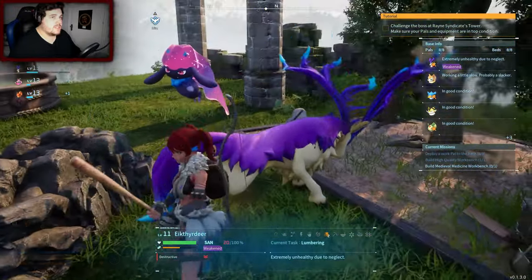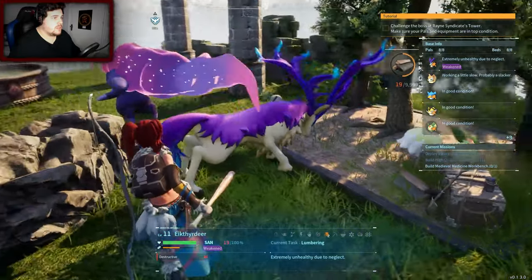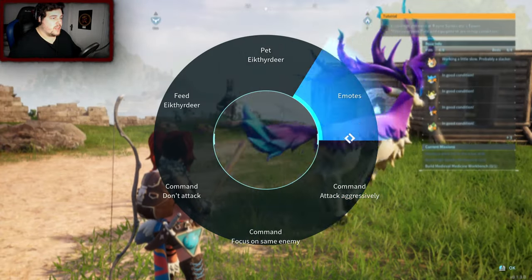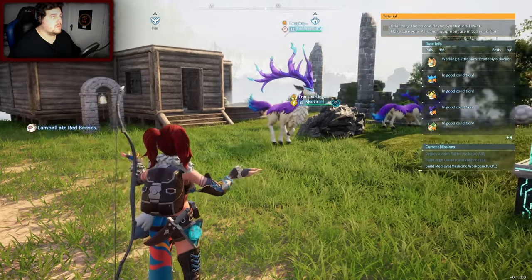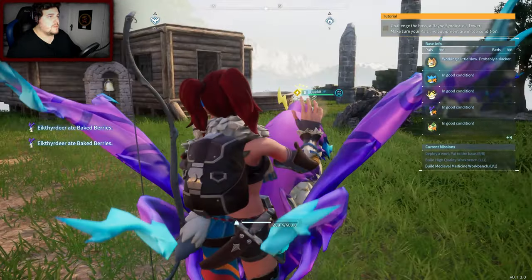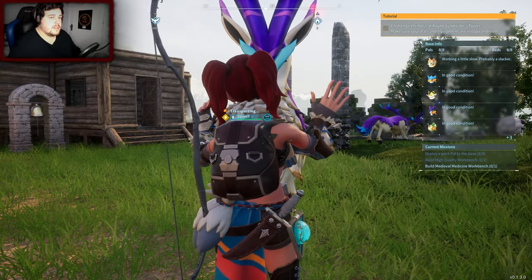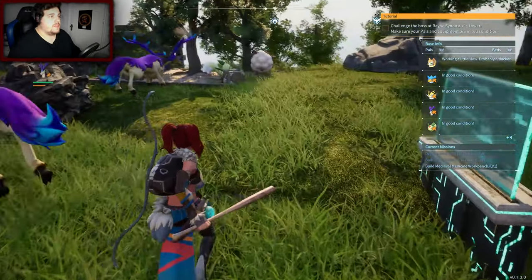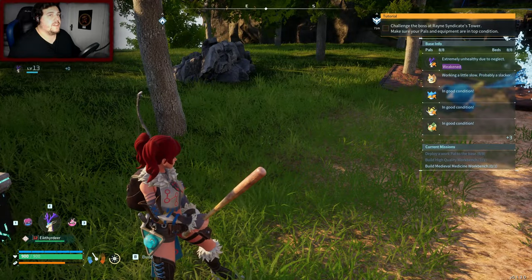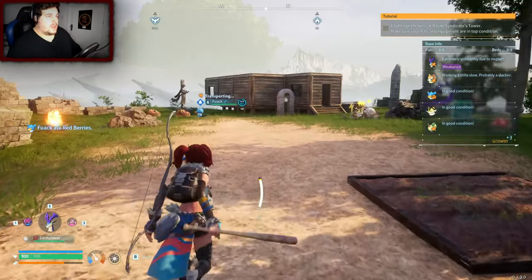Oh, extremely unhealthy due to neglect — oh no, well I need to sort that out. I saw the option come up. Pet Eek the Deer — I need to get your neglect down, I'm sorry my friend. I'm going to feed you some — come back, what are you wandering off for? I know you want a log but I'm trying to do this for you. It's not telling me your SAN — whatever that means, I'm not sure. Oh, and I need to make a medieval medicine workbench. He's still extremely unhealthy due to neglect — I don't know how I'm supposed to fix that. I petted him, I fed him, I don't know what more I can do.